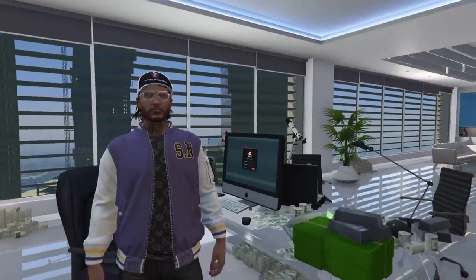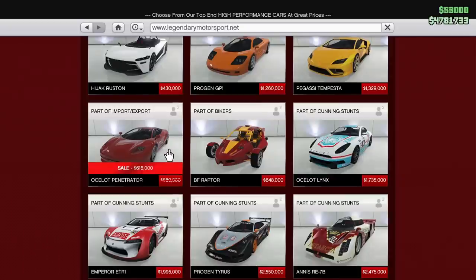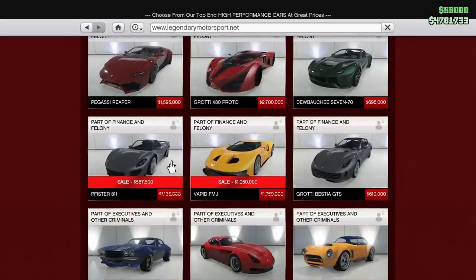Now it's time to get into some vehicle discounts. On Legendary Motorsport, we first have the Ocelot Penetrator on sale this week. This car is not very notable in any sort of sense. It's in the supercars category, but it's probably not going to help you win any races — it's relatively slow compared to the other supercars in the game. So unless you like it for its looks, probably one you might want to avoid. Up next, we have the Fister 811. This is one of the highest top speed cars in Grand Theft Auto Online — top speed is like 133 miles per hour. But for racing it's not exactly the best car unless you're on a track with insanely long straightaways. It is 50% off though, which is the biggest discount this car has literally ever seen, so if you do want an 811 now is definitely the time to buy one.